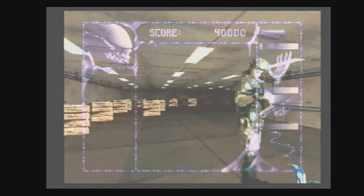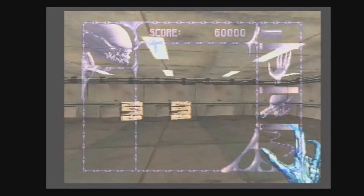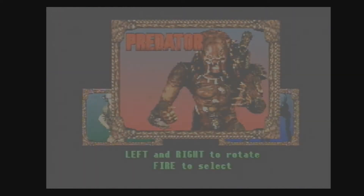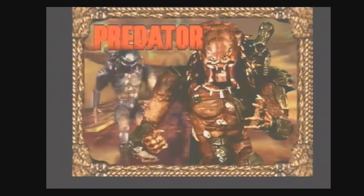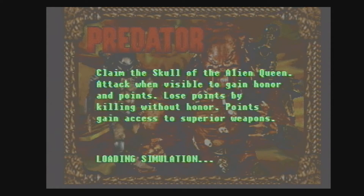Watch out for these Marines right here. So that's the Alien — let's have a look at it from the Predator's perspective next. This time we're going to have a look at it from the Predator's perspective. You can see it coming into perspective now. Claim the skull of the Alien Queen. Attack when visible to gain honor and points. Lose points by killing without honor. Points gain access to superior weapons. Loading simulation — this will load into it now.